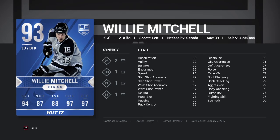Two for defensive responsibility, one for heavy hitters, one for iron shins I believe that is, and then one for team shot blocking. 93 acceleration, 99 balance, 93 speed, 98 slap shot power, 97 wrist shot power, 92 passing, 92 puck control, 97 defensive awareness, 91 offensive awareness, 97 poise, 99 shot blocking, 99 stick checking, 99 aggression, 99 body checking, and then 99 strength.